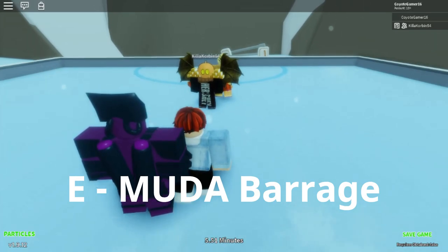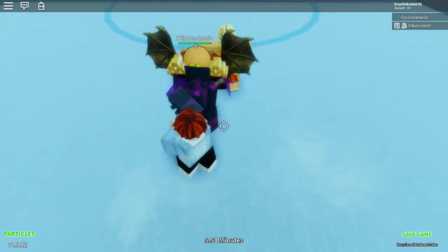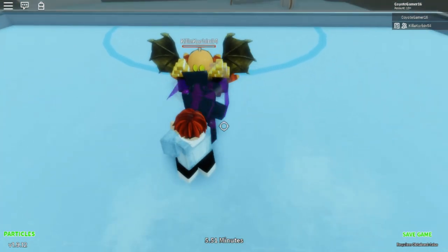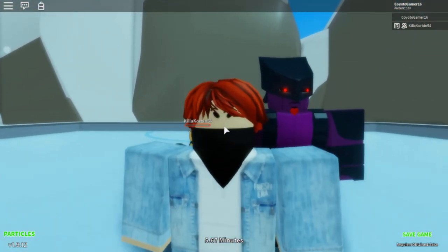The first move is called the Mood Barrage — you just hold E and it does quite a bit of damage. It's an insta-kill to a lot of stands and does quite a lot of damage overall.